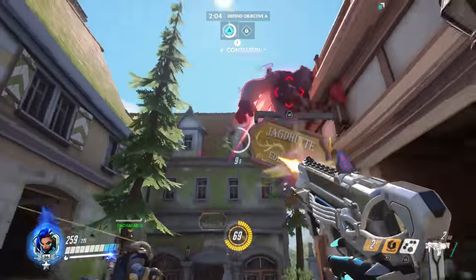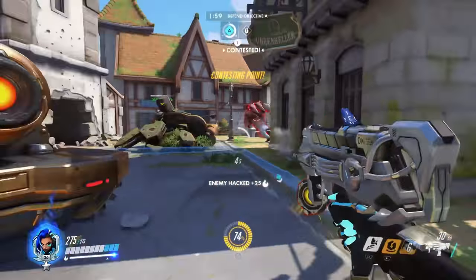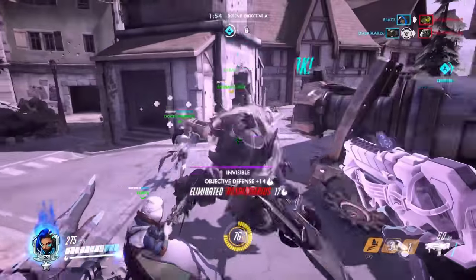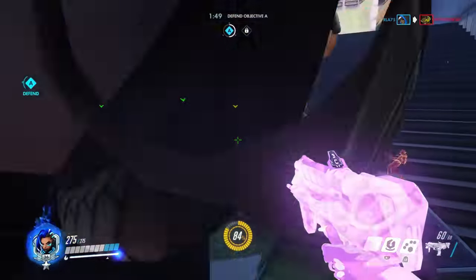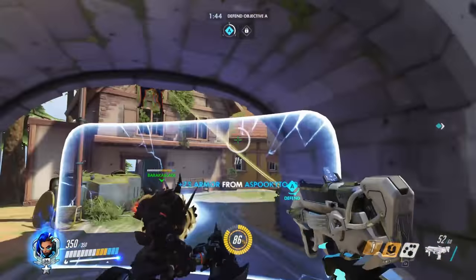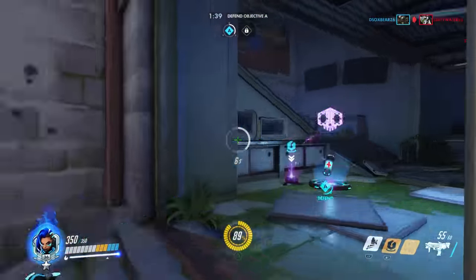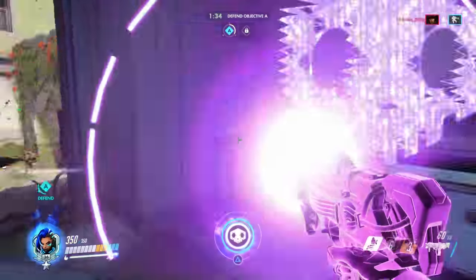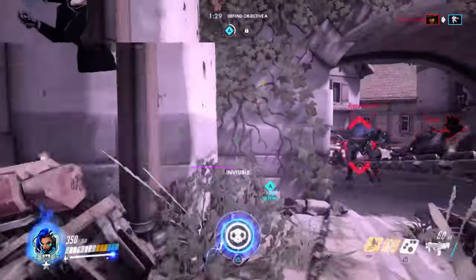Then I come out of invis and start attacking. My goal is to last six seconds because when I translocate back out I can go invis immediately again, then return to my team's back lines safely. With this style you can throw the translocator pretty much anywhere. This allows you to stay on the enemy back lines for a long time without fully retreating.